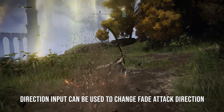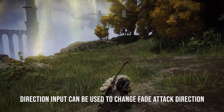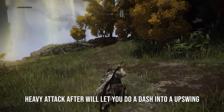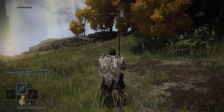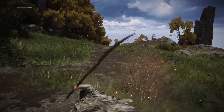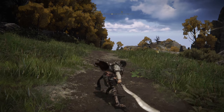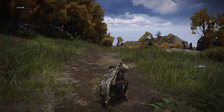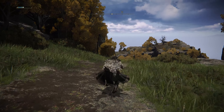The weapon skill has a fade attack, and if you put a direction input on the right thumbstick you can change the direction of the attack. Follow that up with a heavy attack and you'll do a dash into an upswing. The dash has iframes — while you're off screen you can actually avoid hits, making it both a defensive and offensive skill. It does a ton of damage and consumes honestly not that much FP. It's a little reminiscent of the Farron Greatsword or the Old Wolf Curved Greatsword from Dark Souls 3.